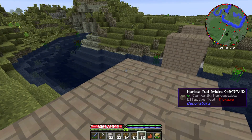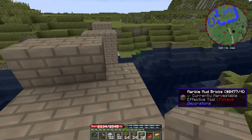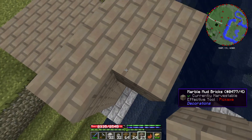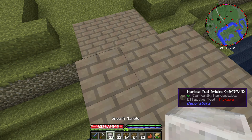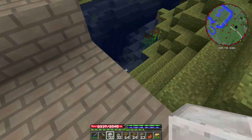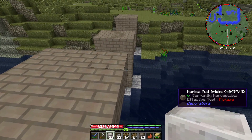Now that the pillars are done, we can start the road deck. I'm going to use marble mud bricks for the actual deck of the bridge, and then we're going to be placing some smooth marble along the edges. Let me see if I can remember how I designed this.